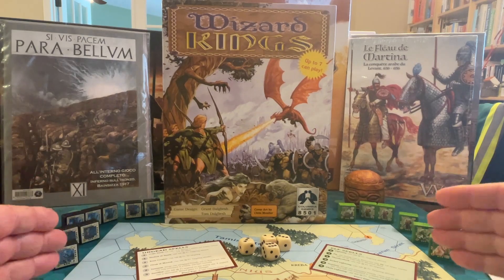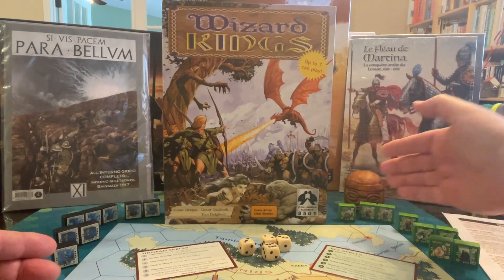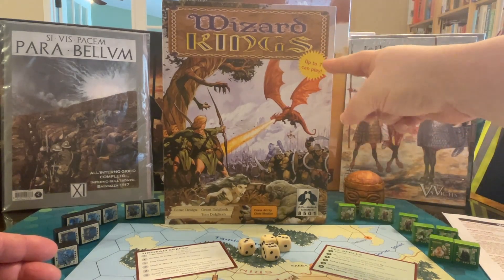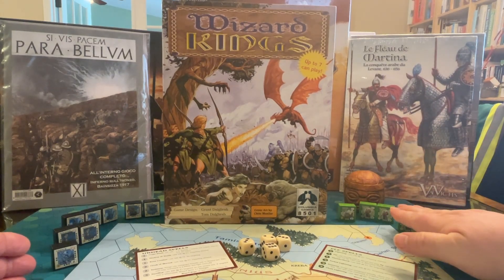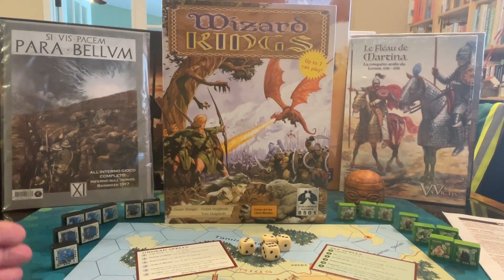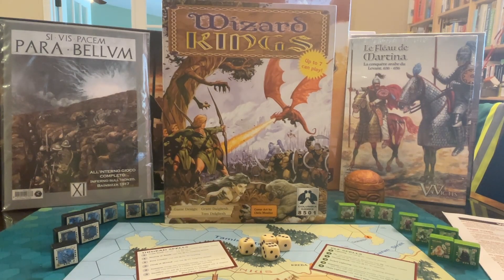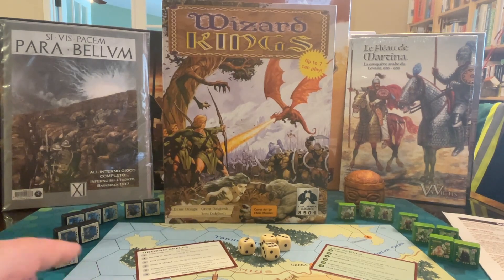The scenario I'm doing is Elves versus Undead. Here are the eight standard blocks that come from the Elven army in Wizard Kings Second Edition. There are seven armies with eight blocks per army, and here are the undead ones. The Elves start with five armies and can build three more; the Undead start with six armies and cannot build the others. This is a nice learning scenario with a small subset of units — just two armies, not even their full army.